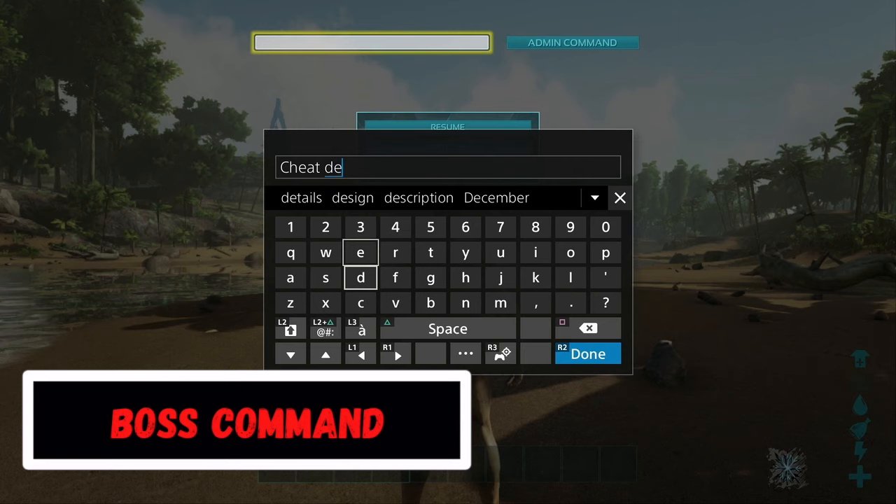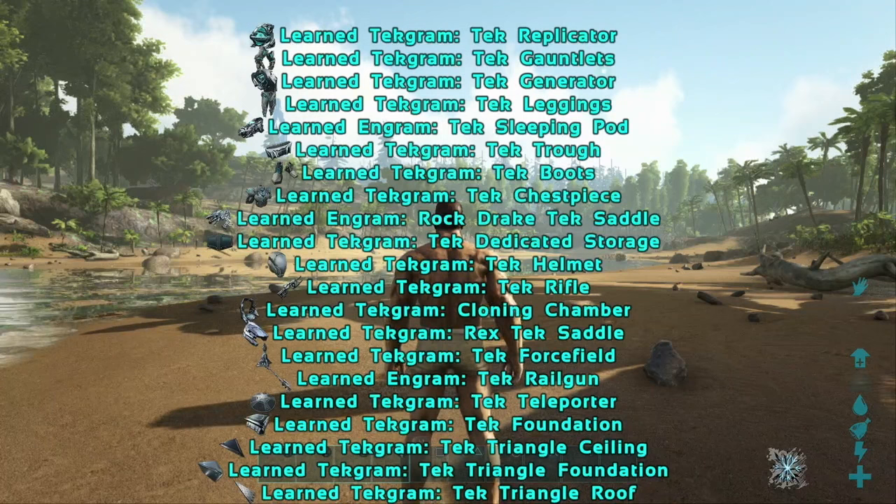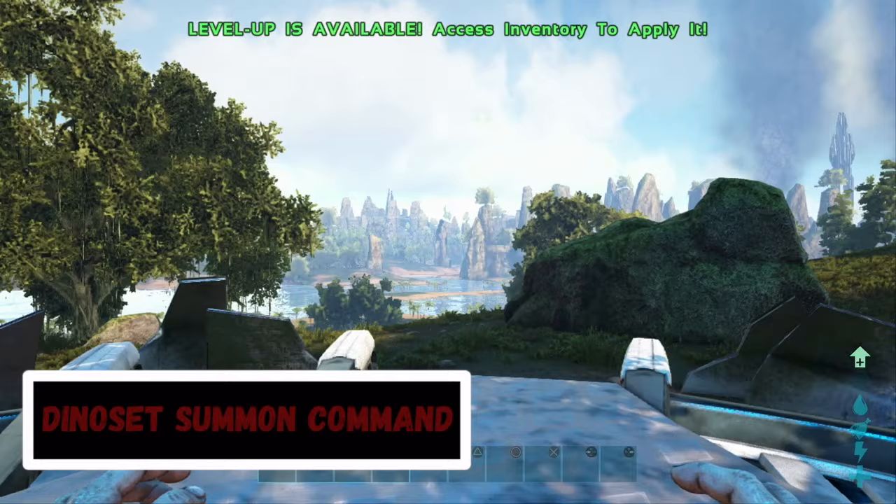To instantly defeat the bosses, enter the command CheatDefeatAllBosses 0. This will instantly defeat the bosses on all maps and unlock almost all of the tek engrams in the game.